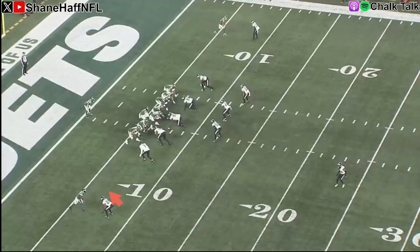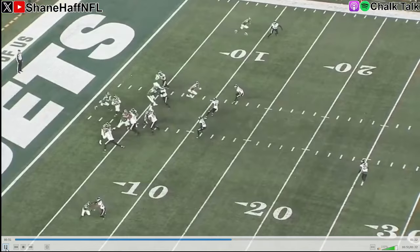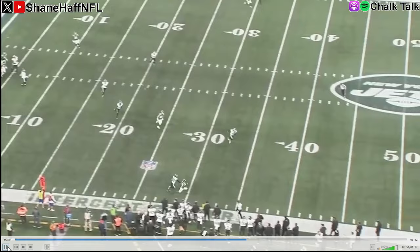Then we come back in press coverage on Garrett Wilson at the bottom of the screen. This is a good rep — it's just one where a great catch beats great coverage. He gets the jam, he's running on the inside shoulder, funneling to the sideline. You'd rather be right in his hip pocket; he's just a little bit behind. It's a tight window, and it's not a very good throw by Zach Wilson, but Garrett Wilson goes up and makes the catch. Overall, that's a pretty good rep for Josh Jobe even though it results in a big gain.